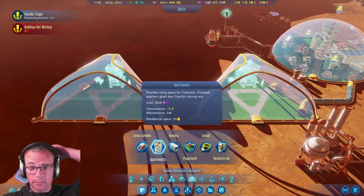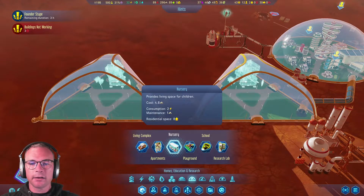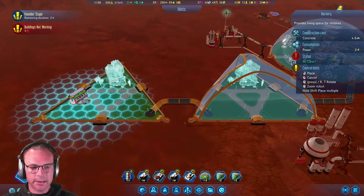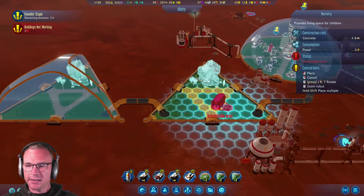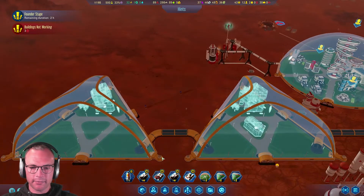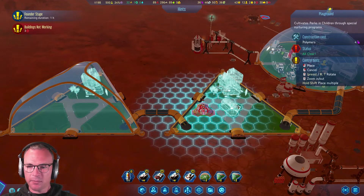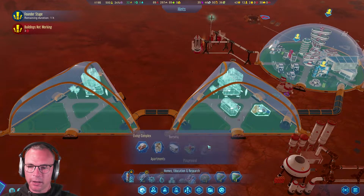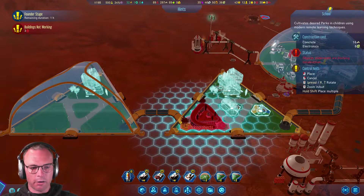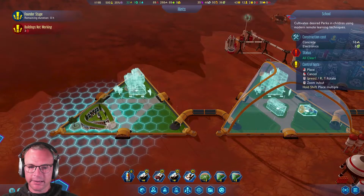We can have the nursery - oh, can we put it in the middle? I have one of those. Let's have a playground - this can be the children's dome. And then we'll have a school which is not going to fit. Let's have that here, and a research lab - sure.